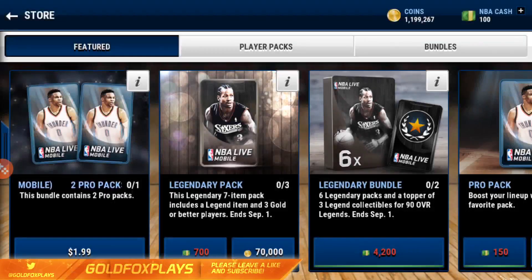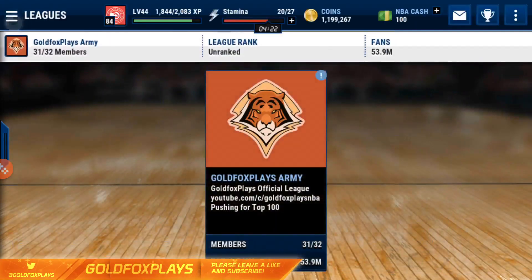What's up everyone, back with another video. Legendary packs are out — this is the third time they've ever come out including soft launch. They came out once during soft launch and this is the second time since the world guard release. Legendary packs are basically a seven-item pack that includes a legend item and three gold or better players. Everyone loves legendary packs because it gives you the best shot of pulling a legend.